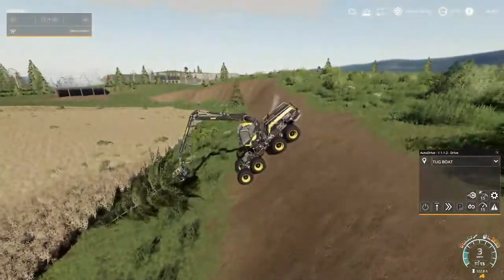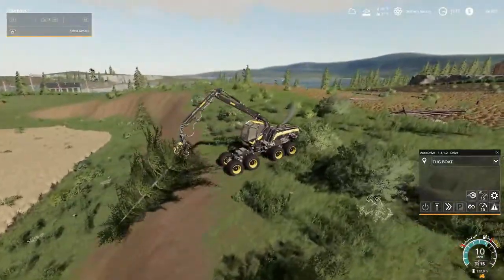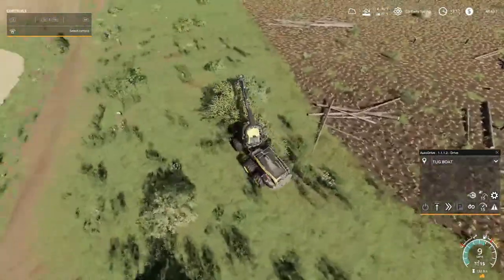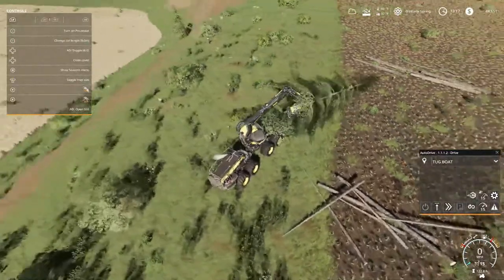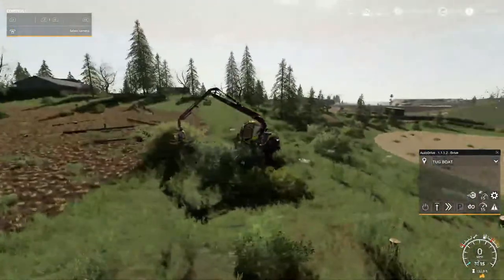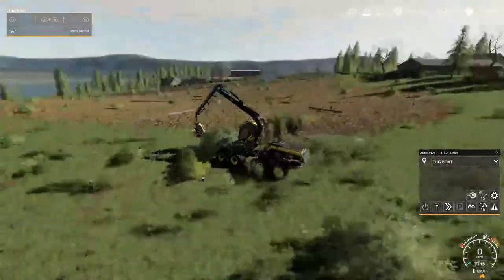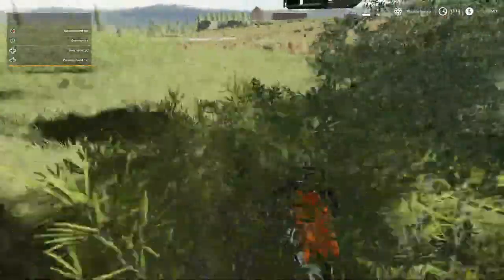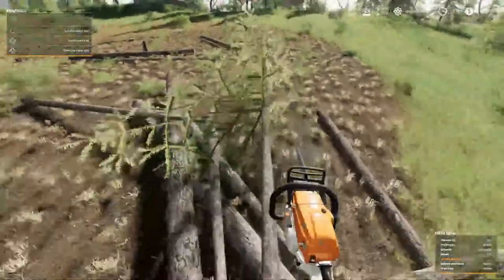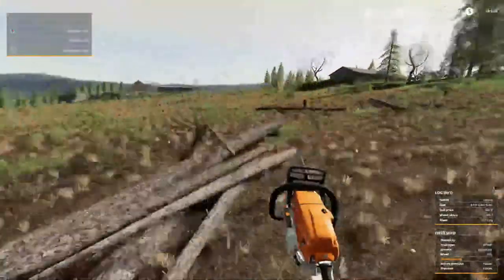Welcome back everybody to Farming Simulator 19 here on Spaticool Island. We've been clearing trees left and right - just dropped something, gonna hop out and take care of this real quick. All these stupid bushes in the way. Oh yeah, there we go.